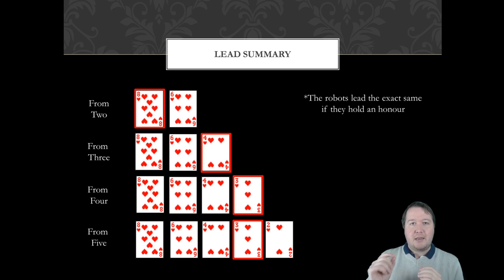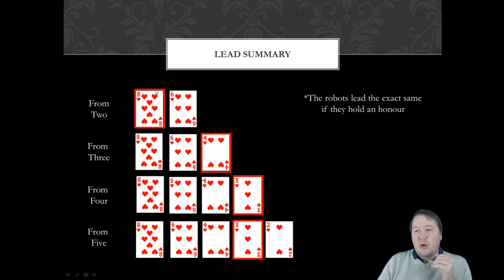Here's the key thing to look for: what cards are lower than the one they led. If trying to work out whether someone led from a four or five card suit — from a five-card suit there will always be one card lower than the card they led. If either dummy or I hold the two and the opponents led the three, I'd know it can't be a five-card suit, since a five-card lead always has a card below it.